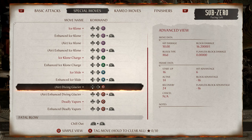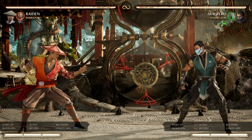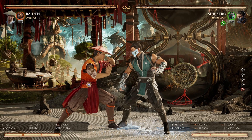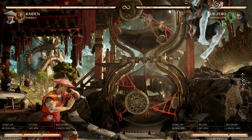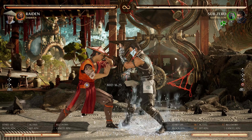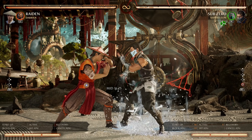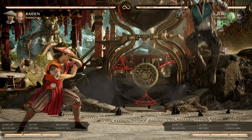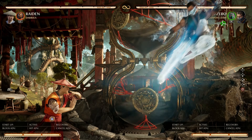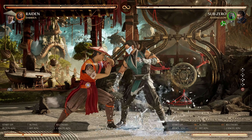Next, we have Diving Glacier listed at negative 16 frames, but the frame data shown is inaccurate — this move's frame data changes based on distance. For example, it can read as negative 6, negative 10, or negative 12, constantly changing. The closer Sub does this move to you, the more unsafe his frames get; the farther he does it, the safer he gets. That's why it sometimes feels like you can't punish this move — because you simply sometimes cannot.